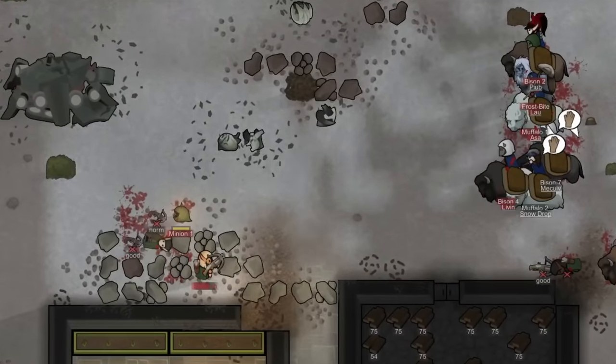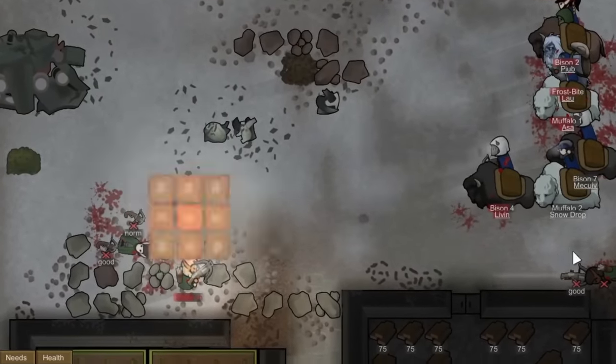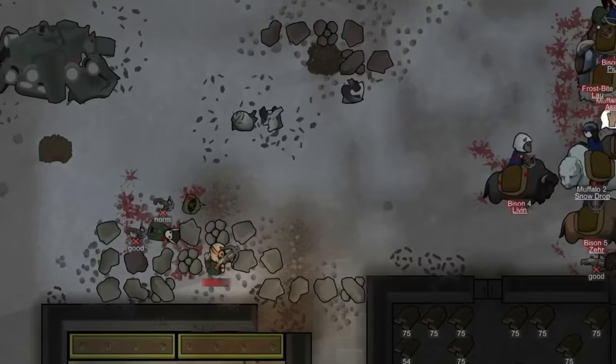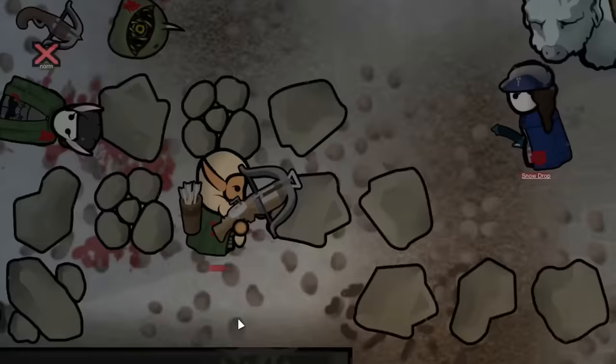They fought very valiantly against us and were standing their ground. For a couple of hours they were completely surrounded by us. One of them did end up falling, but the other would stand their ground and continue firing their crossbow from afar.